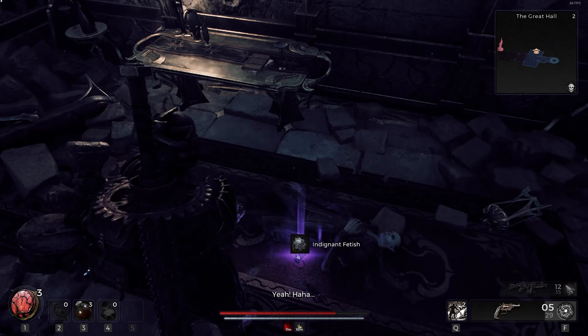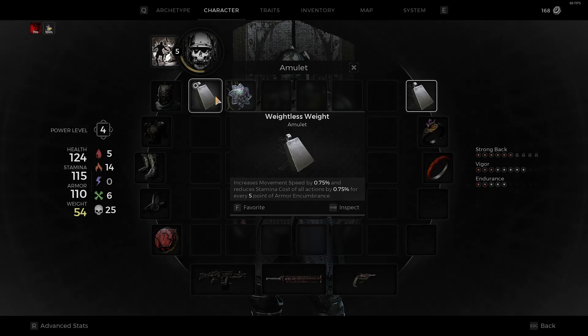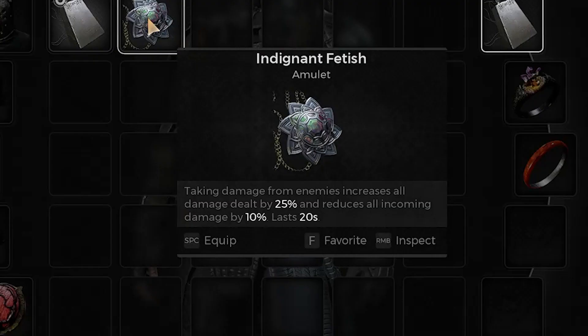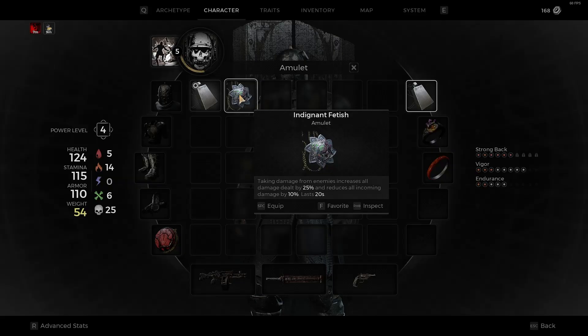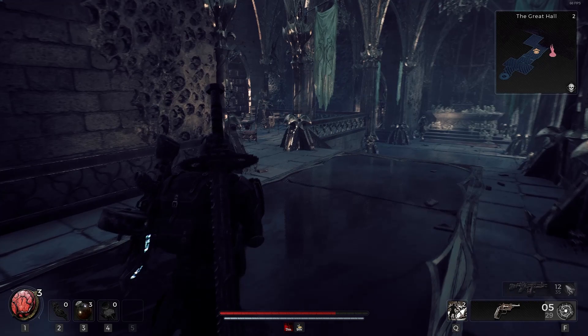Let's see what it is. Indignant Fetish — it's an amulet. Our amulet that we have right now is pretty good because it helps our movement speed and stamina cost for every point of armor encumbrance, and our armor's got a lot of encumbrance. But this new one — anytime we take damage from enemies, it increases all damage dealt and reduces damage taken. Let's give it a go and see how different it feels — let's see if I feel a lot slower.